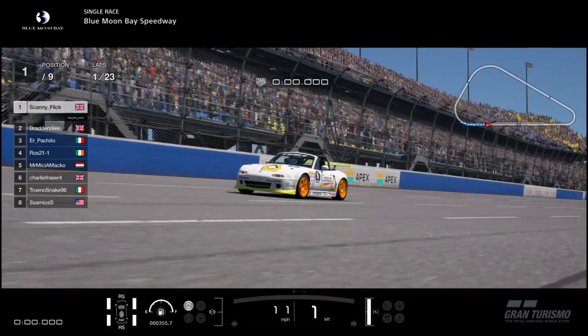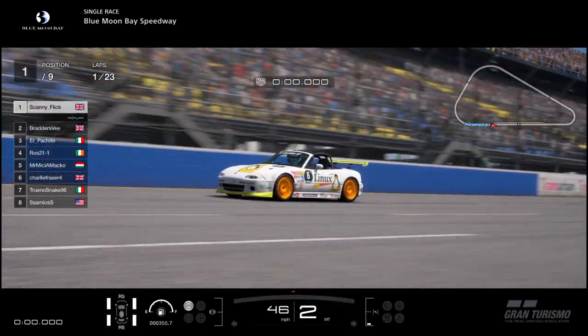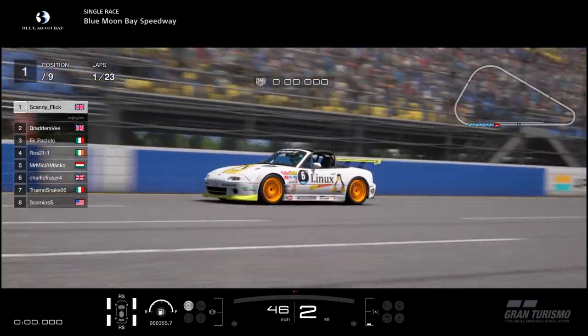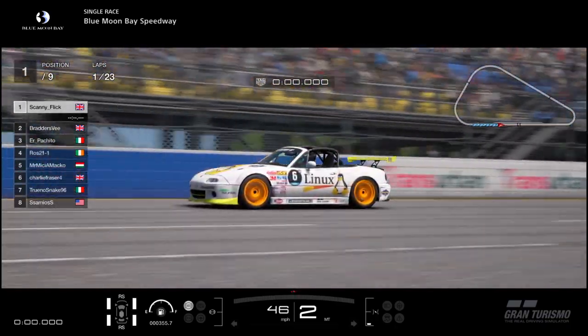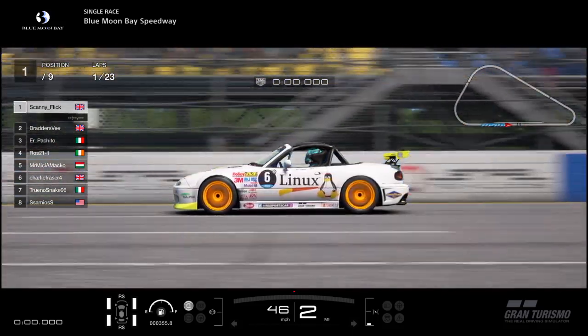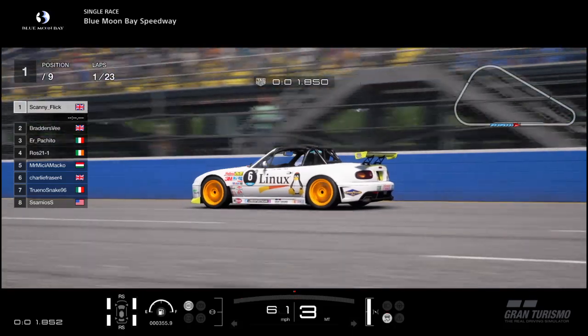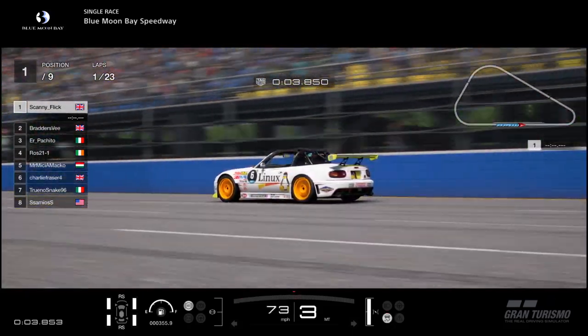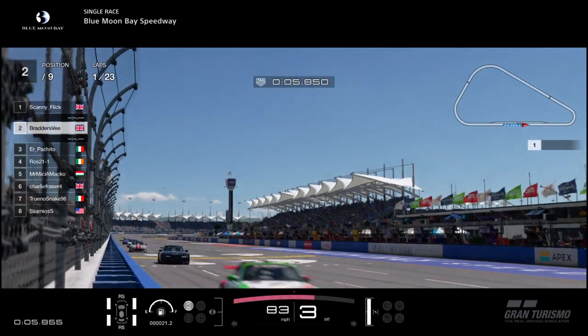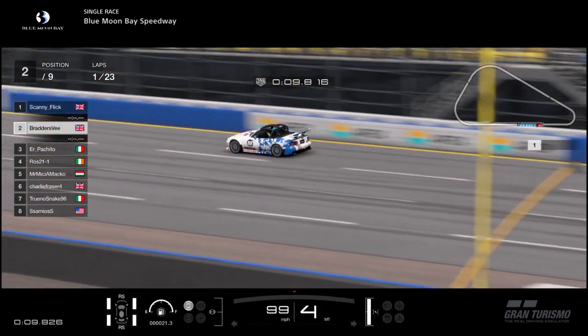Let's crack on here for the first of three sprint races, each of them approximately 20 minutes, each being 23 laps. We're going to see so much bump drafting and slipstream — it's going to be an absolute spectacle. And we are away! Boogity boogity boogity, Scanny Flick starts accelerating in the Lynx sponsored car, with the remaining cars all flowing through towards turn one in the Mazda Rossa.